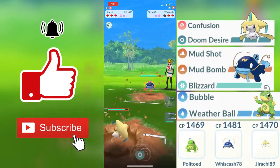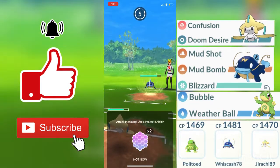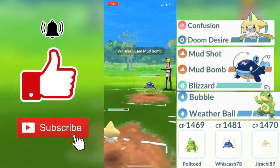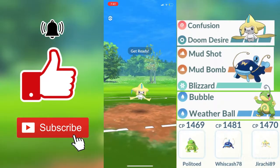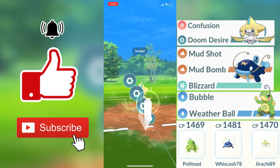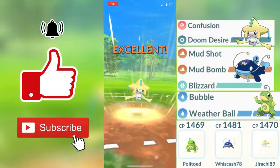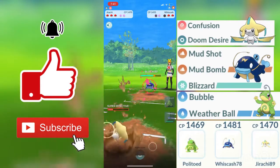My opponent's second Pokemon is a Whiscash. This is a very bad one-on-one because Whiscash being a water and ground type Pokemon, our Doom Desire will be doing not very effective damage, while all of his ground type moves will be doing a lot of super effective damage against my Jirachi. I did know that I was going to be able to survive a Mud Bomb, so I decided not to throw any shield there. We do get my opponent's first shield.